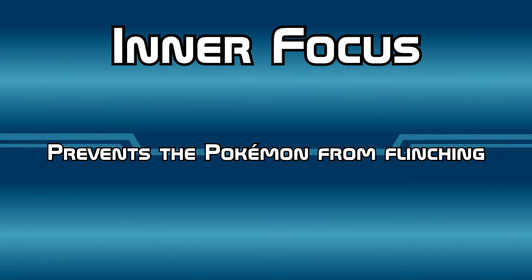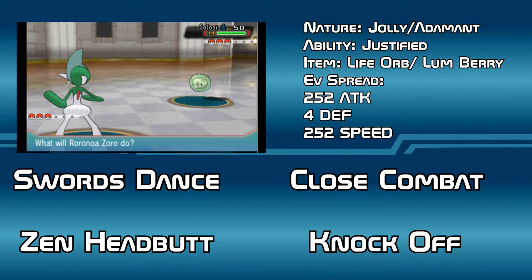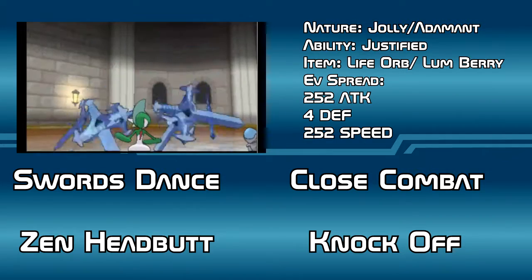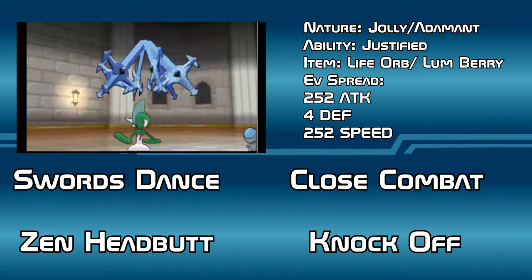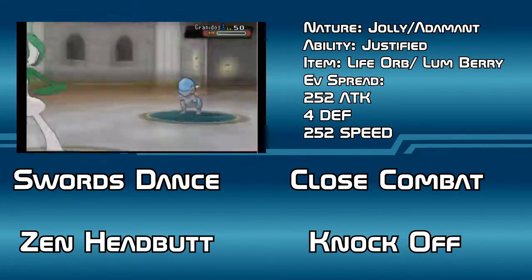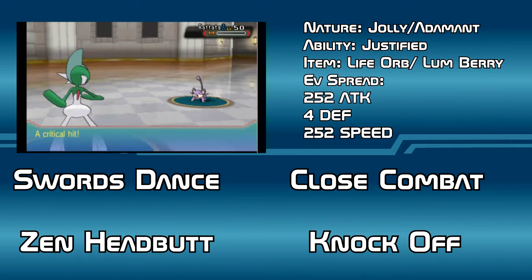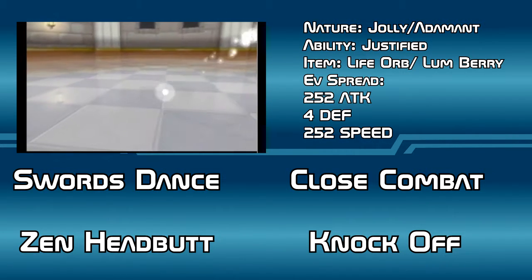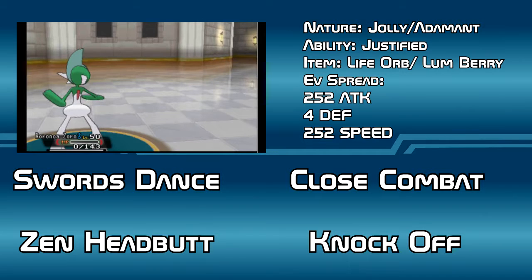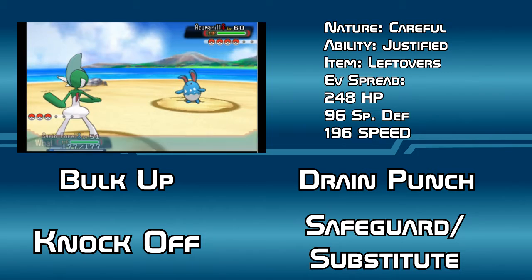For our first set, you'll want a Gallade with either a Jolly or Adamant nature and the ability Justified. You have a choice of either the Life Orb or Lum Berry items to hold, but make sure it has the EV spread of 252 Attack, 4 Defense, and 252 Speed. Then give it the moves Swords Dance, Close Combat, Zen Headbutt, and Knock Off, and you're good to go. Our next set requests a Gallade with a Careful nature and the ability Justified.